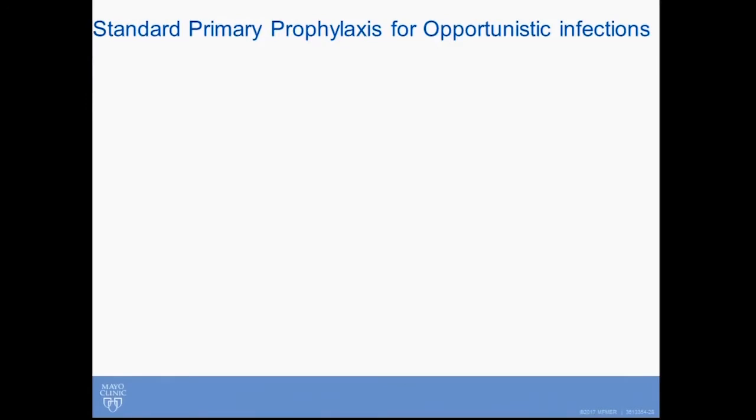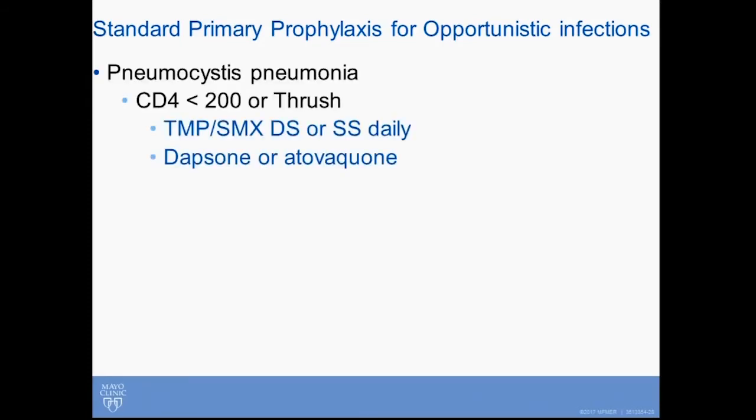The board loves to ask you about when and what you should give for OI prophylaxis. For pneumocystis, you don't need to prophylax unless the CD4 count is less than 200, unless your patient has thrush. That suggests they are immunosuppressed enough to be at risk of pneumocystis. So if you have an HIV-positive patient who hasn't had antibiotics or another explanation for why they have thrush and you make that diagnosis, they need Bactrim prophylaxis. You can start that before you know what their CD4 count is.